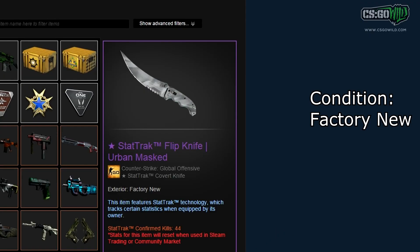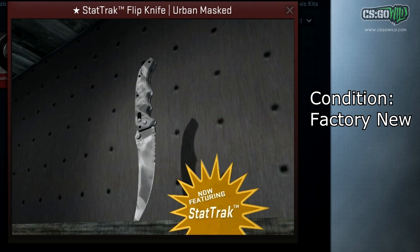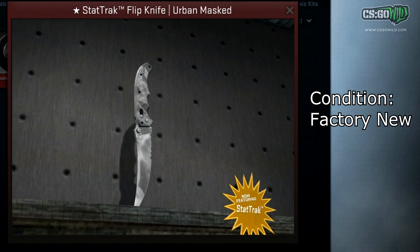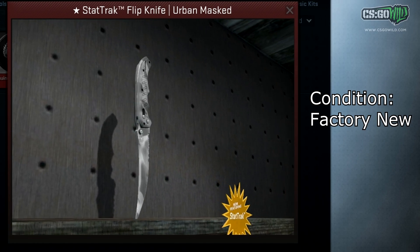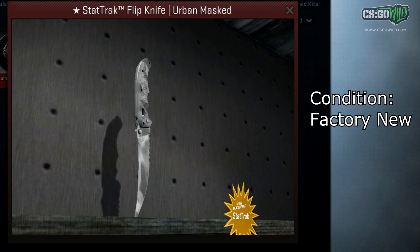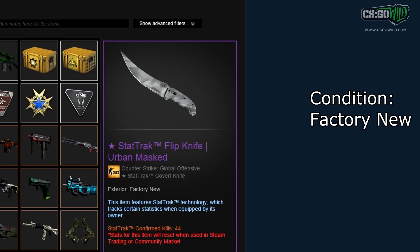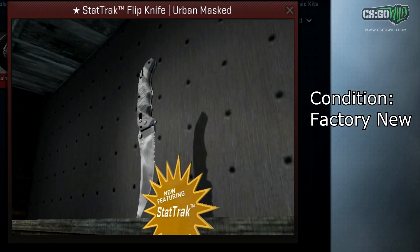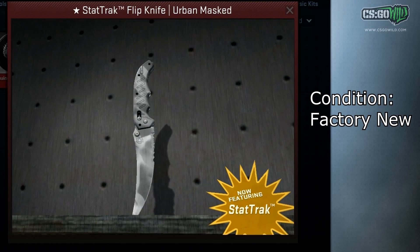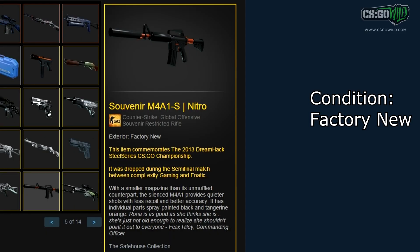The next skin is the StatTrak Factory New Flip Knife Urban Masked — an insanely rare knife. Getting both Factory New and StatTrak is incredibly rare for any Urban Masked item. They're actually just as rare as Crimson Web, Knight, and Ultraviolet, but worth a good amount less because they're not as desirable. There's only one known to exist, and it's owned by the same collector that owns a couple of other skins in this video, including the Souvenir M4A1-S Nitro Factory New right here.